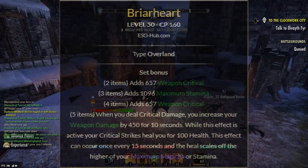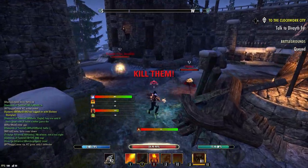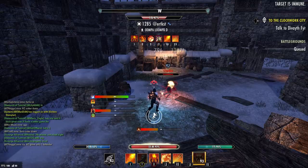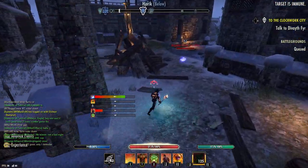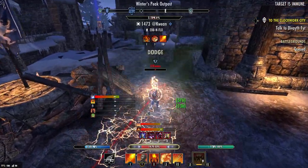Next we have Briar Heart. It gives you critical, stamina, and the five-piece: when you deal critical damage, you increase your weapon and spell damage by 450 for 10 seconds, and while active your critical strikes heal you for health based on your maximum magicka and stamina — once every 15 seconds. This is really good for classes like the DK, which lacks an intrinsic healing-over-time ability. You get two lines of critical, stamina is always good on a Dragonknight, and the spell damage is arguably a little better than Burning Spell Weave plus you get a nice healing-over-time from crits.